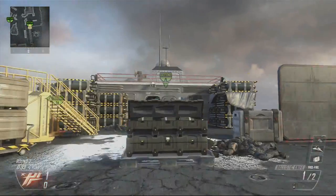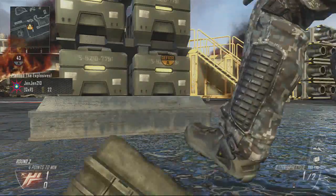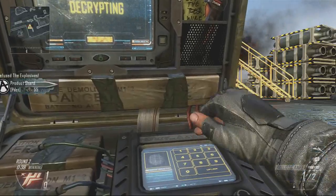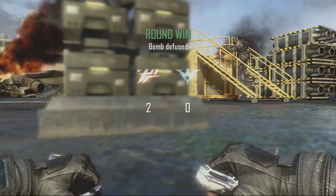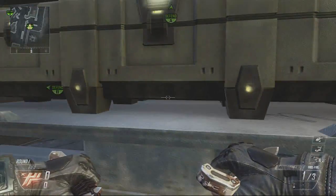The first and best spot on the A-bomb site is to just crouch on that little ledge down there. No one goes down there, hardly anyone knows about it. So you can sit there — they just generally don't know it even exists, so they won't come looking for you at all. And then you can just climb up the ladder whenever and get behind the person.